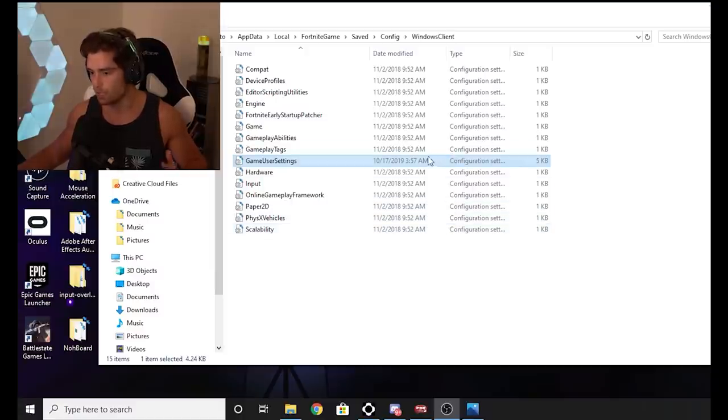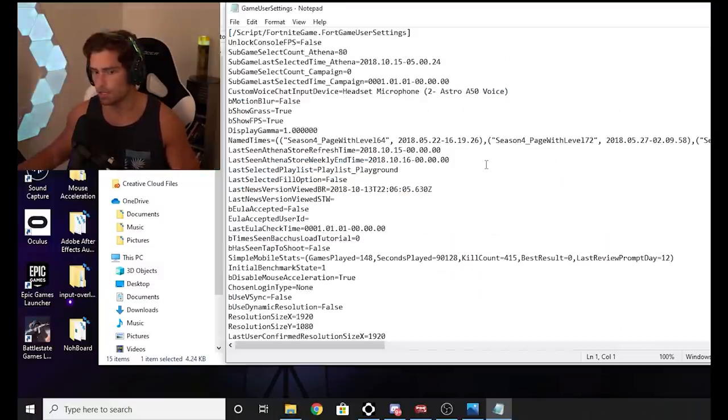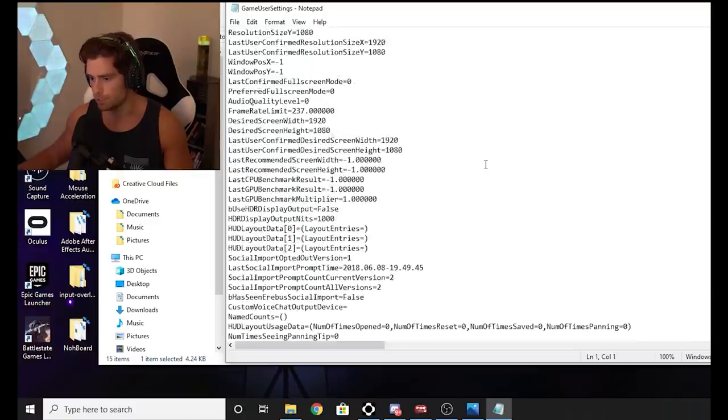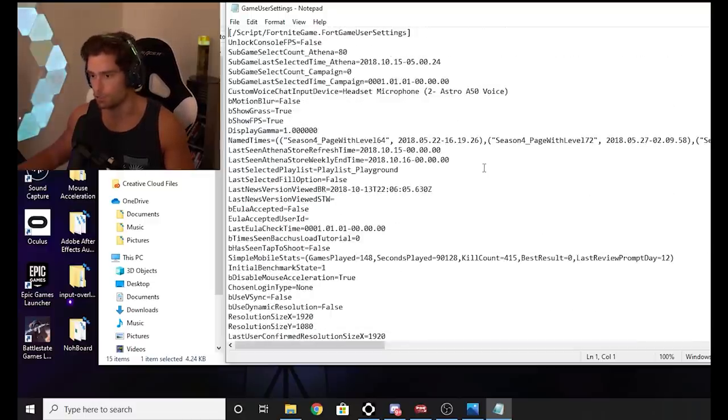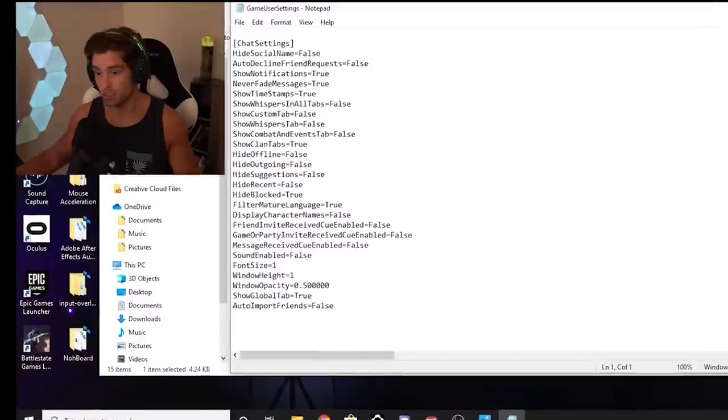Just uncheck read only on game user settings and change the setting, then recheck read only. So I'm now in my game user settings and I uncheck read only right here, apply, hit okay. So I guess we look for a setting now that does mouse input lock, which is a setting that's broken right now in Fortnite for control movement. I see mouse acceleration — that's a good thing that it's untrue, I really do not want to have that.